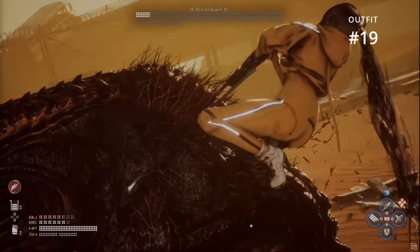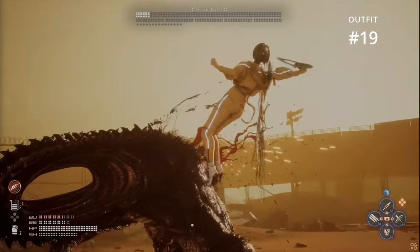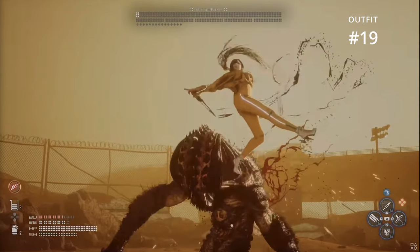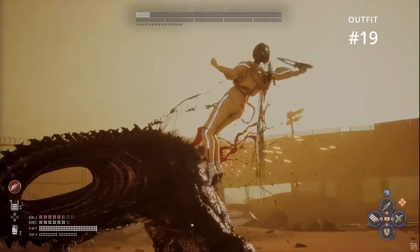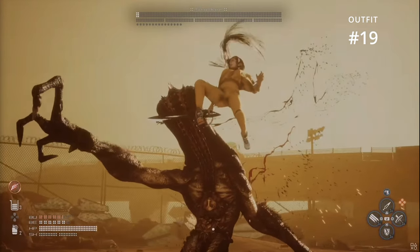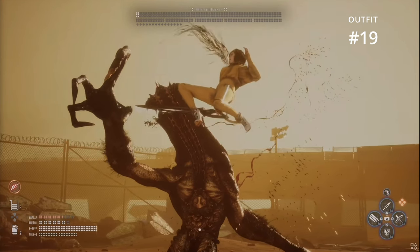Outfit number nineteen is the Game of Death slash Kill Bill yellow tracksuit. I'm immediately reminded of Bruce Lee and Uma Thurman in their yellow tracksuits. We see a hoodie and an overall baggy look to Eve's top, as well as a waist-high girdle. Eve is crouched here, so we can see that her thighs have a white light running down the length of her pants, ending at the heels to reveal some awesome-looking white high-heel boots. As we pause here to see the front of her outfit, I imagine the developers did take inspiration from Game of Death and Kill Bill, but it's really great to see that they made it their own in this amazing outfit.